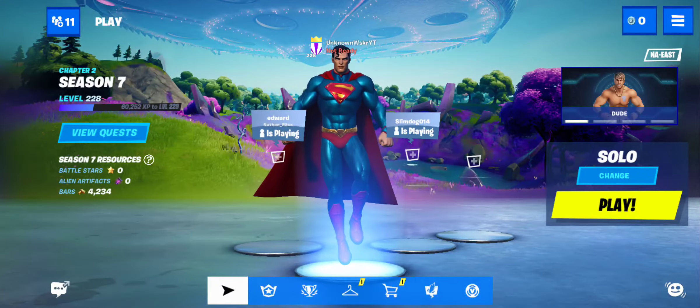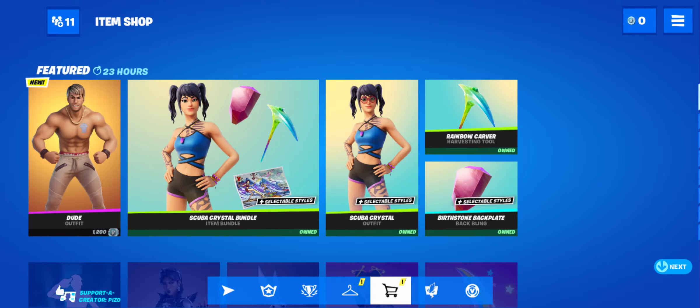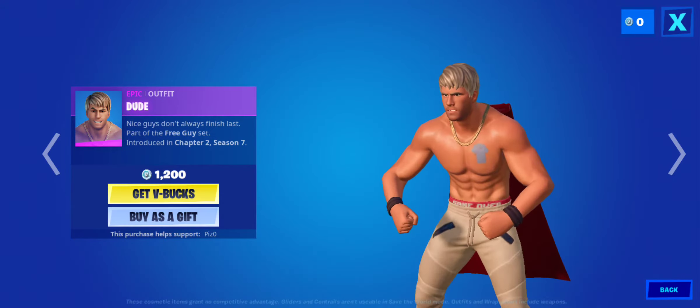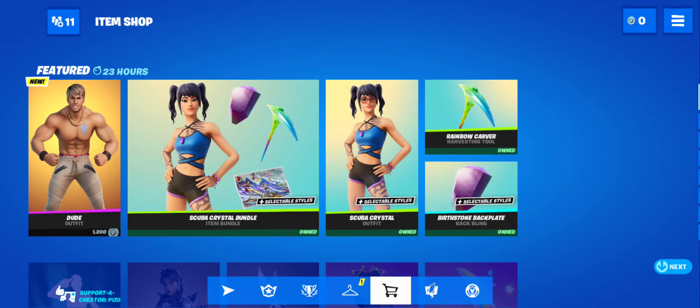Welcome back guys on the channel. Today's video we're gonna take a look at the August 12 item shop. So this is Buddy from the Free Guy movie — I'm making a separate video on how to get the free emote. He is expensive, but I guess he looks somewhat like Ryan Reynolds. A bit expensive overall.